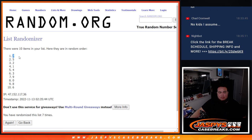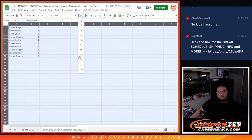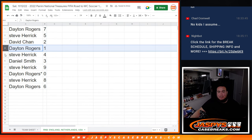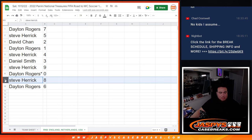7 down to 6. Dayton with 7. Steve with 5. David Chan with 2. Dayton ending all one-on-ones. Steve with 4. Daniel with 3. Steve with 9. Dayton — all redemptions will be yours as well. Steve with 8. And then Dayton with 6.